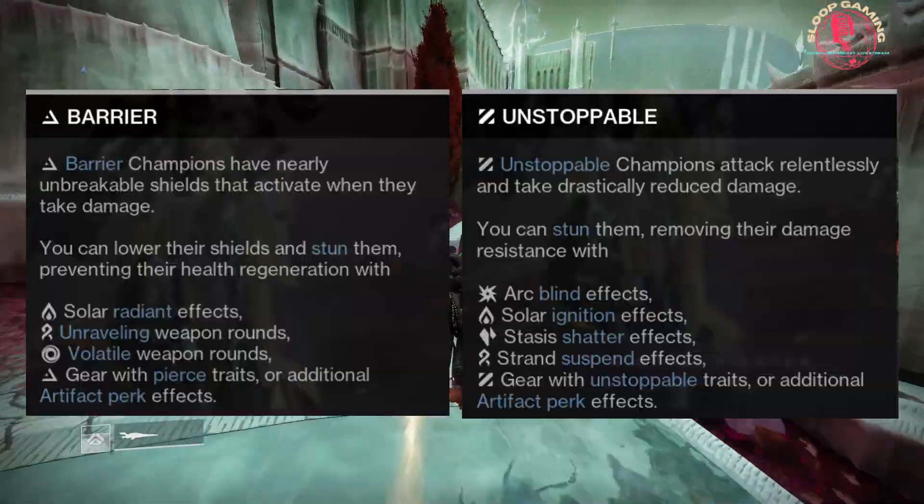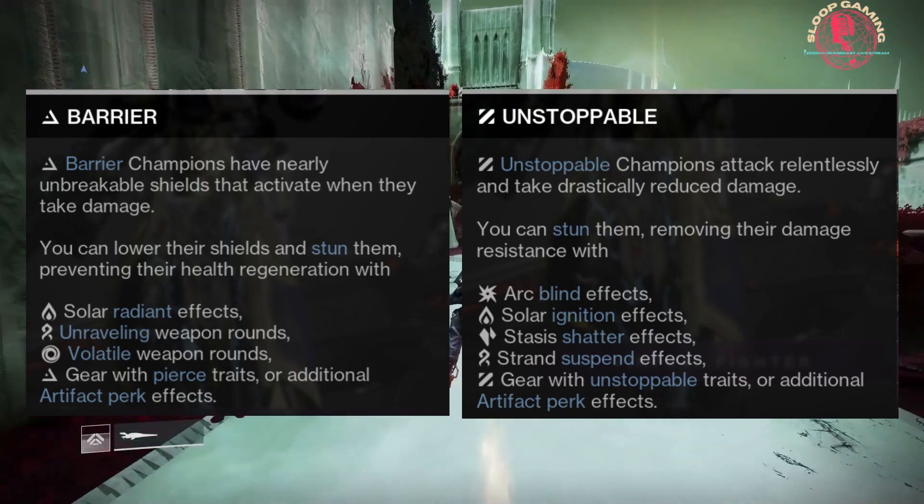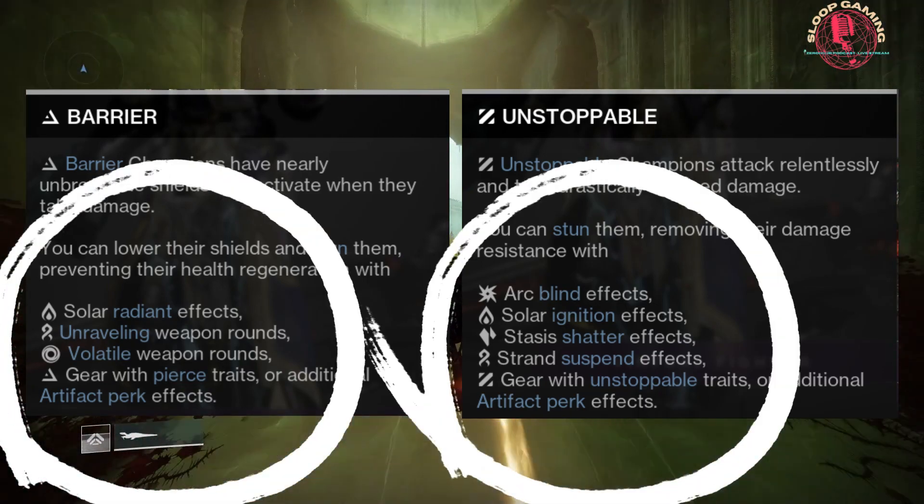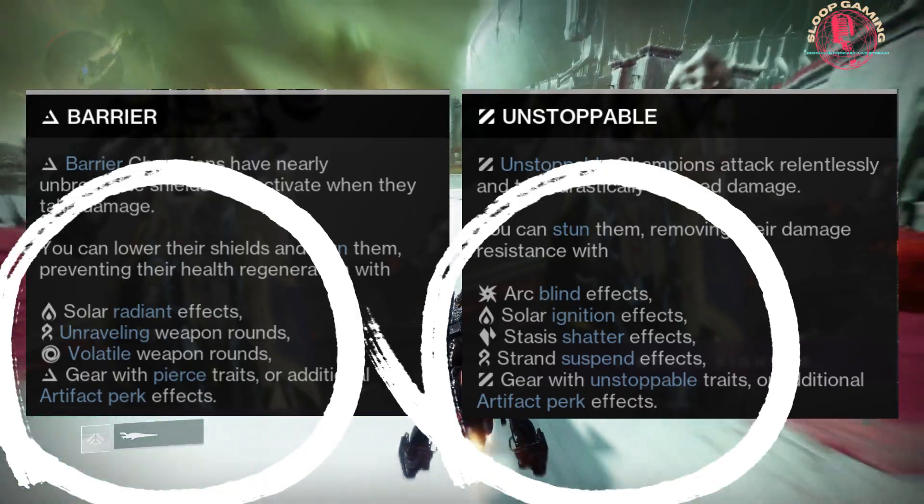Further, subclass action verb effects such as Void Volatile Weapon Rounds or Strand Suspend effects can also be wielded against champions.